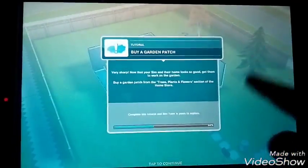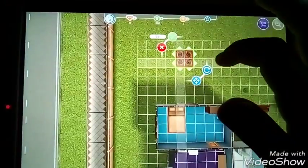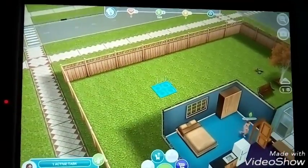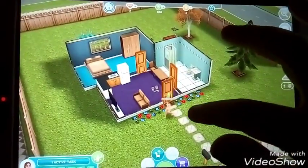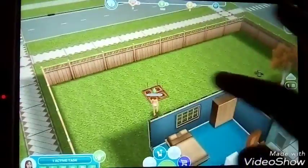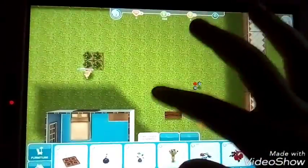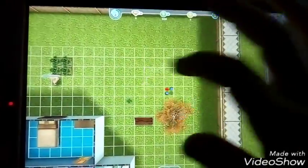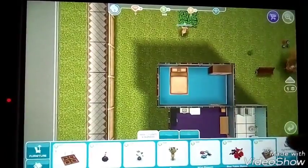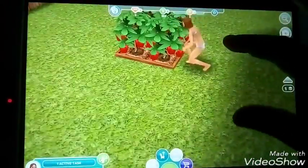Buy a garden patch — I know how you do this! Outdoors, garden patch, done. And then we want to grow some bell peppers. Where's my sim? There she is — you're going that way, yeah that makes sense. Come on, go faster you little sim! Oh, how long does it take? 30 seconds — that's okay, we can just do some stuff while we're waiting.